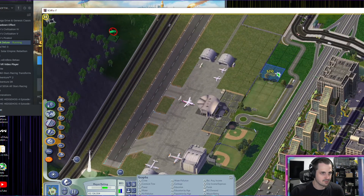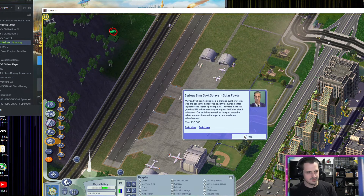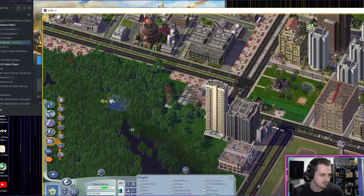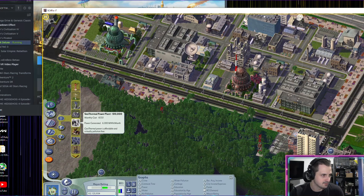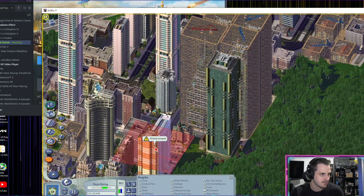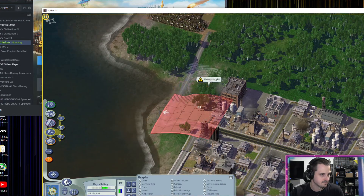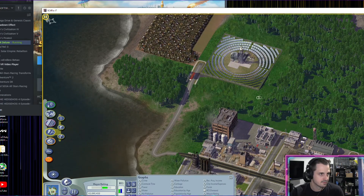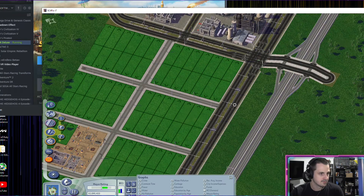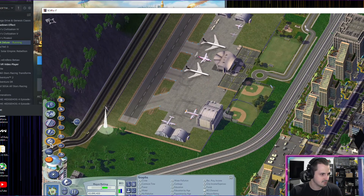We're about to have an explosion of power plants apparently. Playgrounds — hey, go play the playground right by the airport, it's fine. For power generation, solar? Yeah. Put some big super skyscrapers coming in. And we'll just keep building parks and seeing what happens to our population.